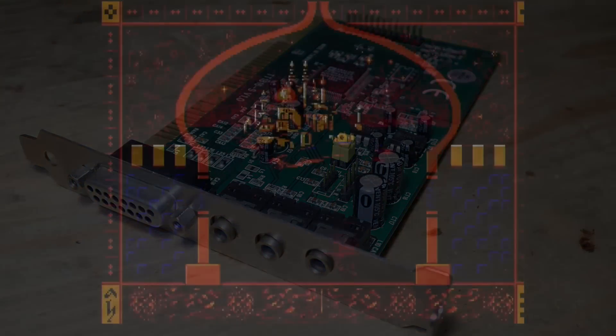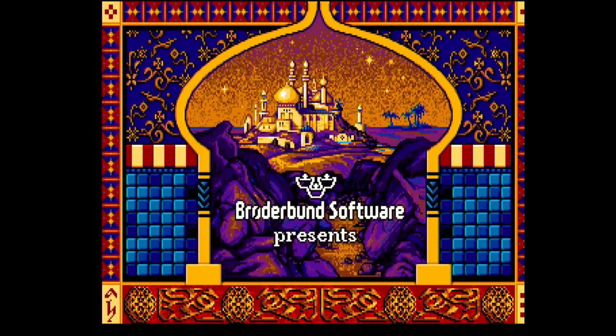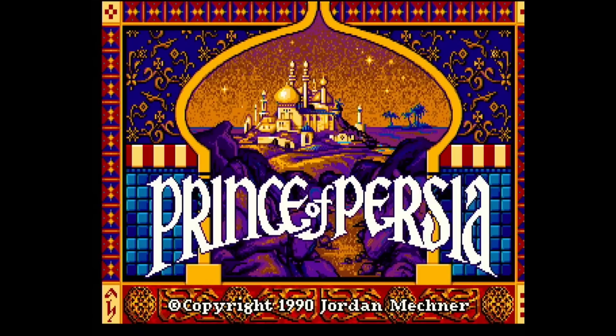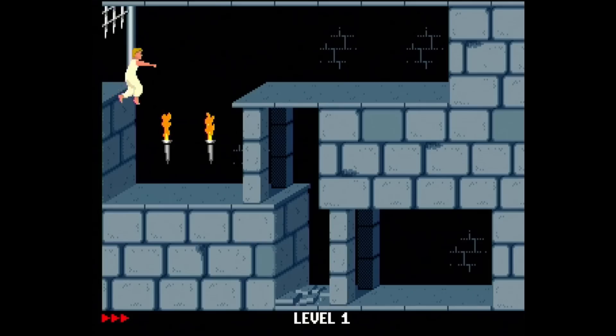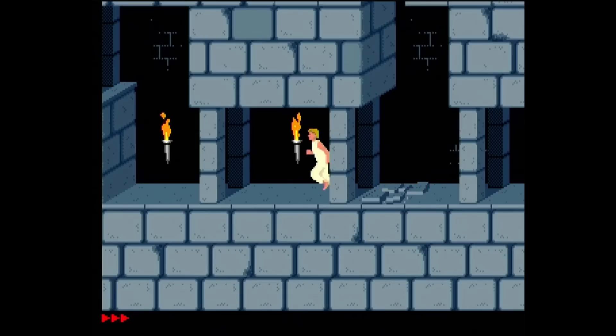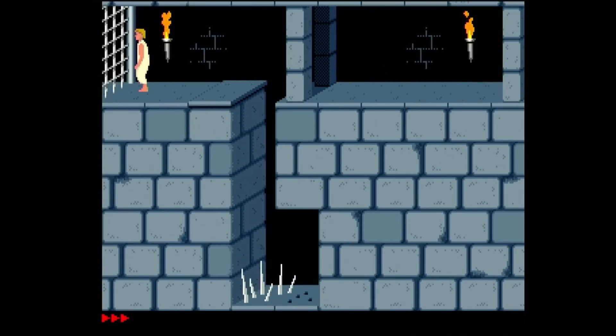Anyway, one more example: Prince of Persia. The FM sounds, again, not like the original. But this game is notorious for a DMA clicking bug in digital sound. And as you hear — no clicking at all. That sounds quite decent in my opinion.